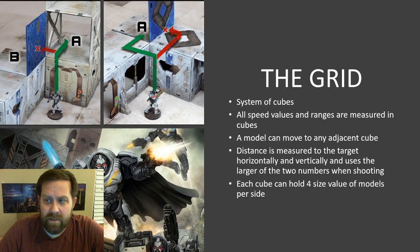Dead Zone uses a system of cubes — I call it a grid because it's easier to talk about that way. All speed values and range values are measured in cubes, so if a weapon has a range of 8, that means it can shoot 8 cubes away. Distance is measured by counting cubes horizontally and vertically, and whichever number is larger, that is the range to the target. A model can move to any adjacent cube — horizontally, vertically, or diagonally. Each cube can hold a total of 4 size value in models.